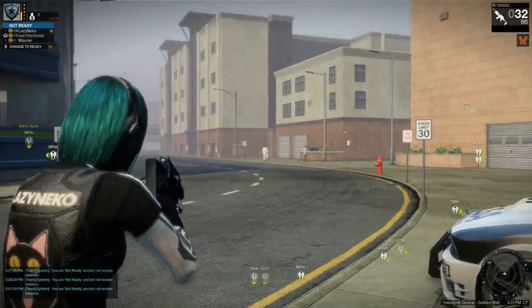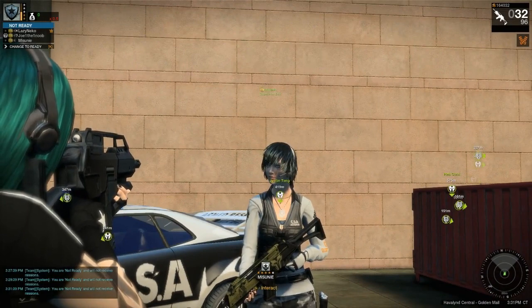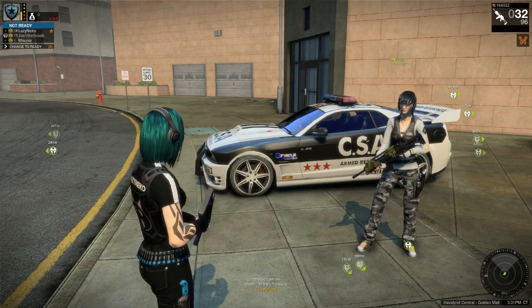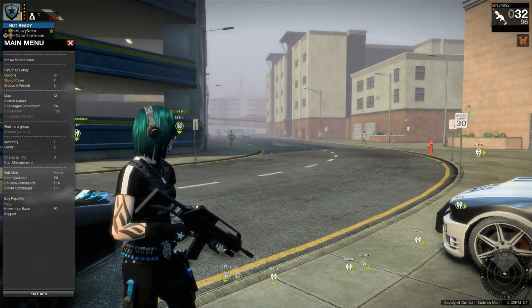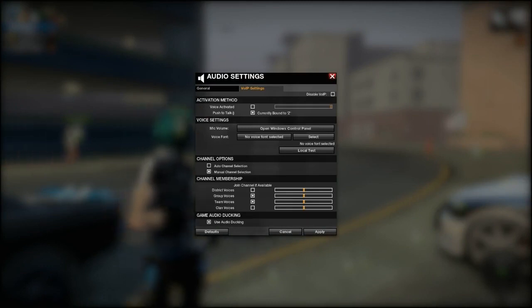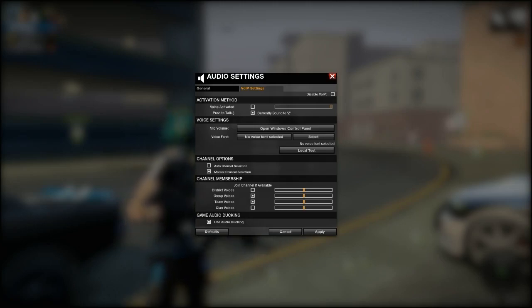You may have seen the speaker icon next to a player on the party list light up when they speak — that helps you know who's talking. It also shows up on their name tag by their character so you can see who's speaking if they're in front of you. Keep in mind the game defaults to having district chat on, so when you speak, enemies who also have district chat enabled can hear you. You can change this in the audio settings. I have mine set to manual with district voices off — this both prevents them from hearing me and from me hearing them.